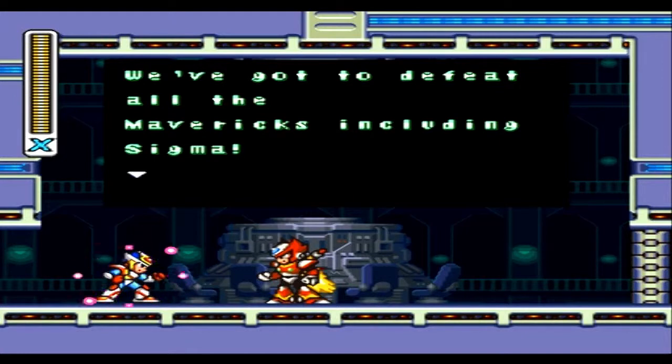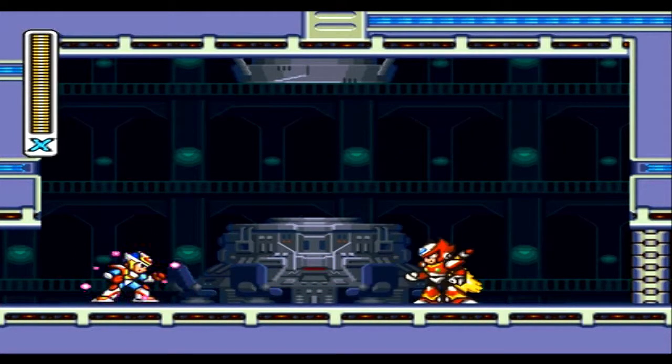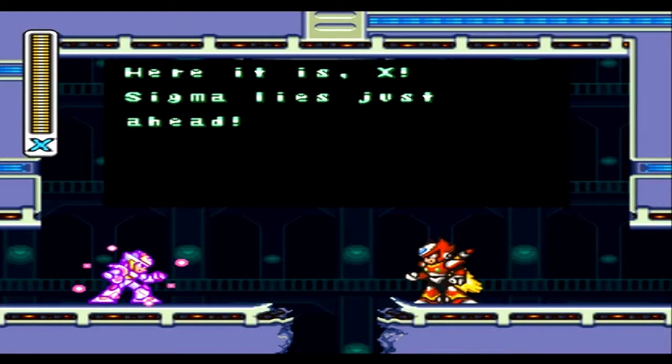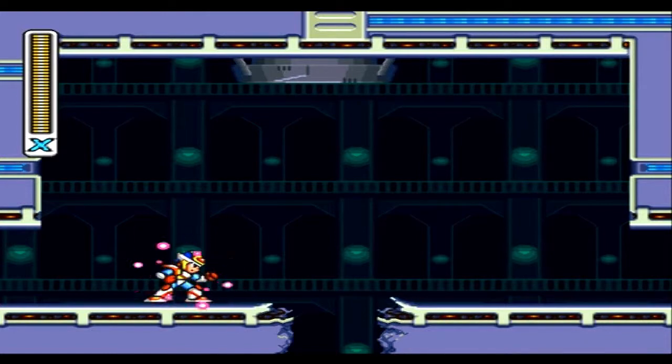'We've got to defeat all the Mavericks including Sigma.' 'I'll take out the main computer, you follow Sigma — let's go.' Wait, Zero, why don't you take Sigma and I take the main computer? Why do the hardest things always fall to me? Alright, that's my destiny. X, Sigma is just ahead. Zero will go to the main computer and we cannot follow him — as usual, the hardest things X always has to do. I love Zero's stance in this game, it's very cool.